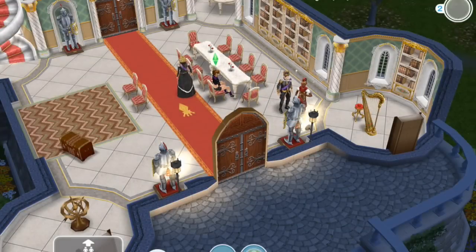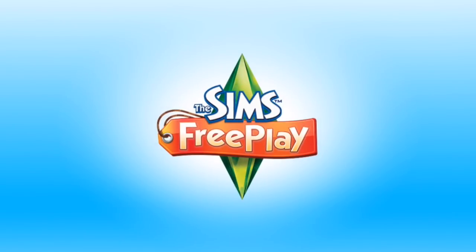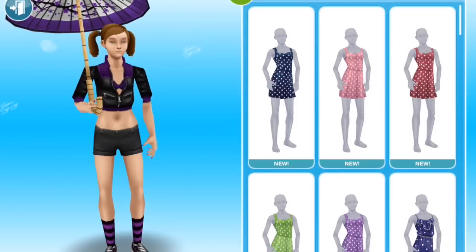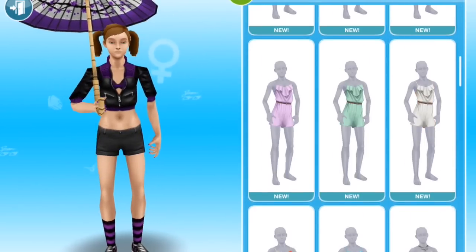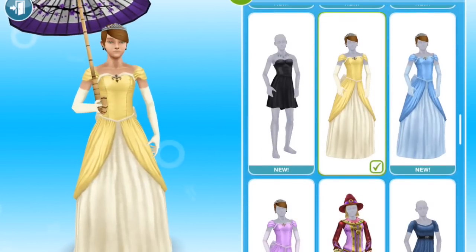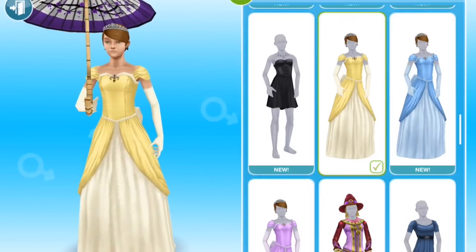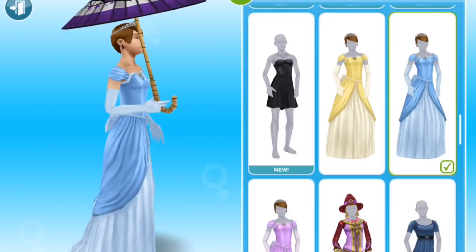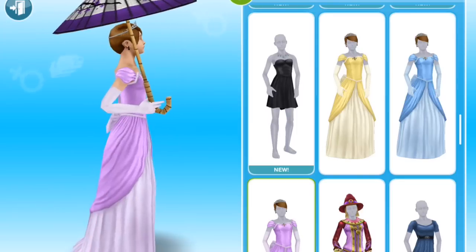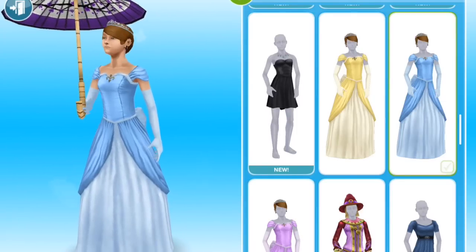Next up, let's say Meadow. Browse clothes. Meadow is a teenage girl. As far as I'm aware, the royal outfits will only be for adults and teens — those are the only age categories, unfortunately, so far. Here's yellow, here's blue, and here's pink. I'm going to go for blue.